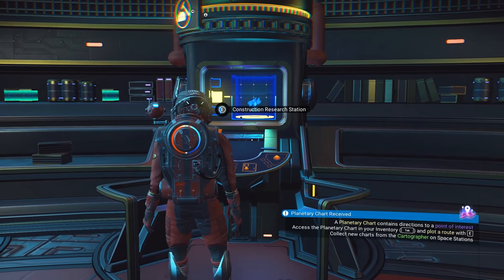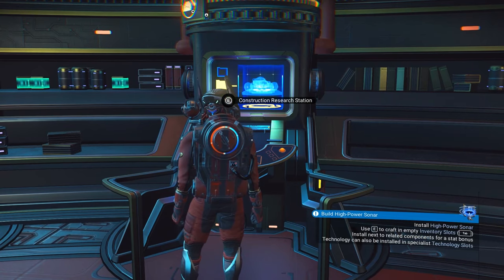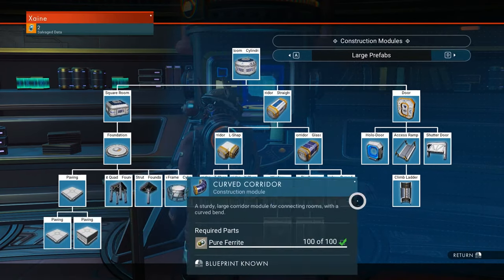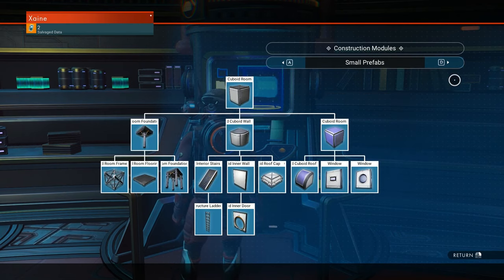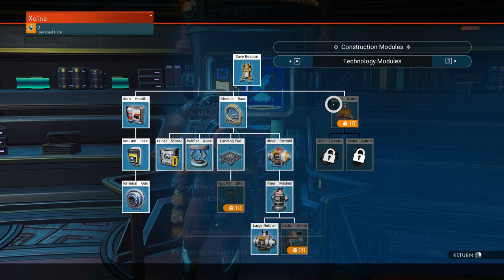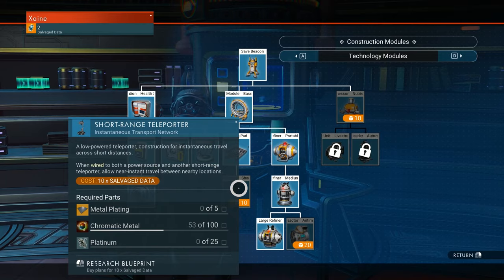The last section is essentially a giant blueprint analyser — the Construction Research Centre. Your regular blueprint analyser can't get you a lot of things like the nutrient processor; you need to come here instead. You have all of the building items you could possibly want, gained here for Salvage Data. Navigate with the menu buttons through large prefabs, small prefabs, and technology modules. The nutrient processor costs 10 Salvage Data, and the short range teleporter is another 10 — both ones I really want. There's also the Galactic Trader terminal for your base, which sells microprocessors and other building materials.